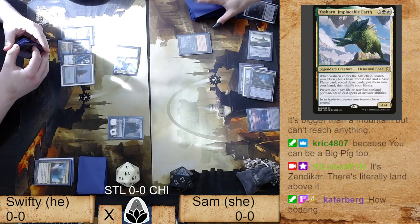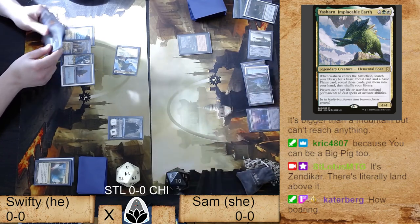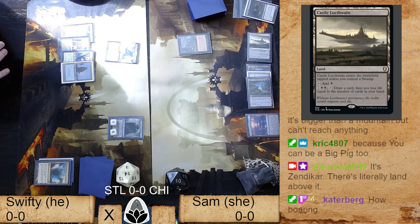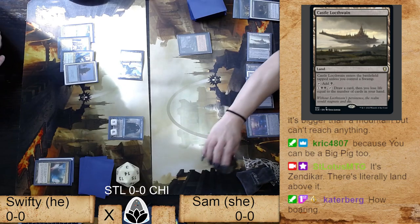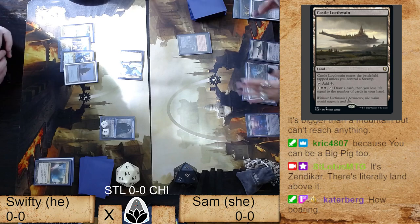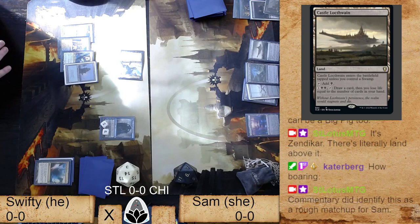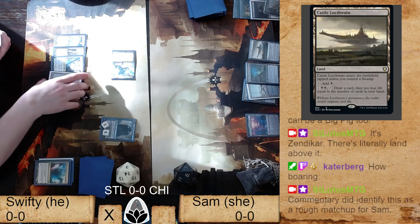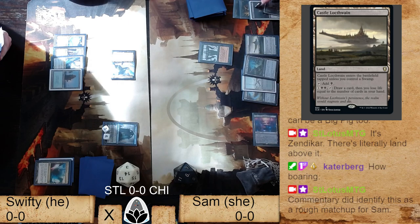Sam taps her mana quickly — Castle Locthwain, draws an extra card. At the next upkeep that Contamination is going to go away unfortunately. She's managed to draw a couple of cards, still has Gravecrawler in play, and has prevented Swifty from casting spells for two turns. The unfortunate fact is he's got flash cards and will probably be able to use his mana on her turn. He's missing a lot of land drops — I don't know how many lands he's playing but wow.